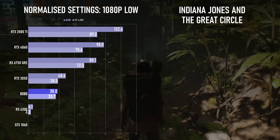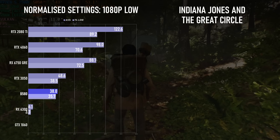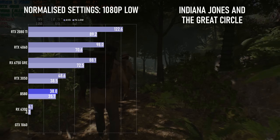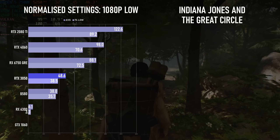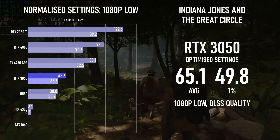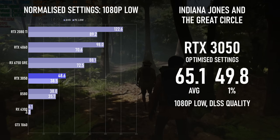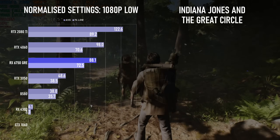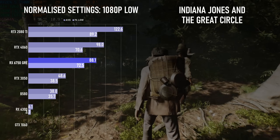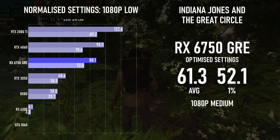The B580 unfortunately comes up second worst, but that's a bug that will hopefully one day be fixed — I'm using the latest drivers available as of the 19th of January 2025, which state in the patch notes that they've fixed the issue, but they clearly haven't. The RTX 3050 is broadly playable at 1080p low, but really needs quality DLSS to hit a 60 average, and due to its 6GB frame buffer, it can't actually go any higher in terms of quality settings. The GRE hits nearly 90fps at the normalised settings, and having 10GB means we can actually turn the quality up, but as the medium preset drops performance to just over 60fps, going any higher would require upscaling, which the game doesn't really support yet outside of Nvidia GPUs.